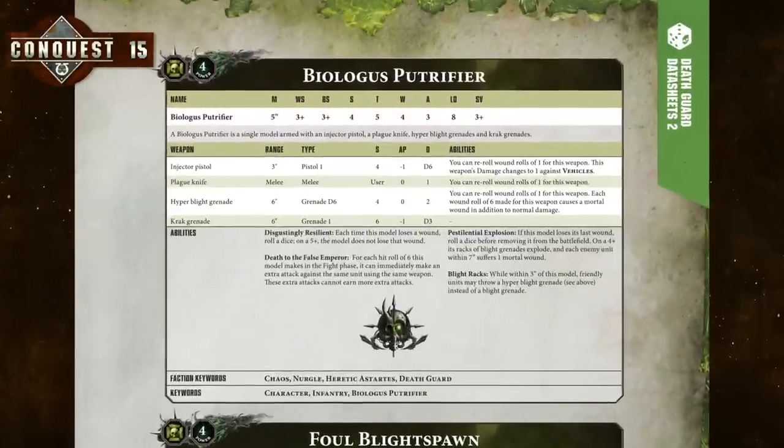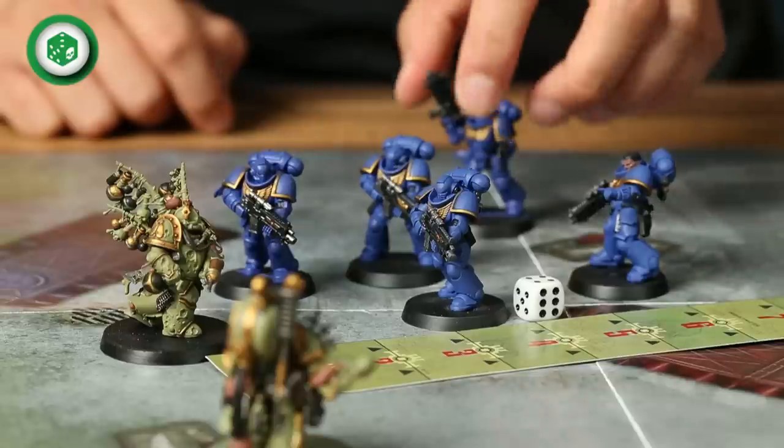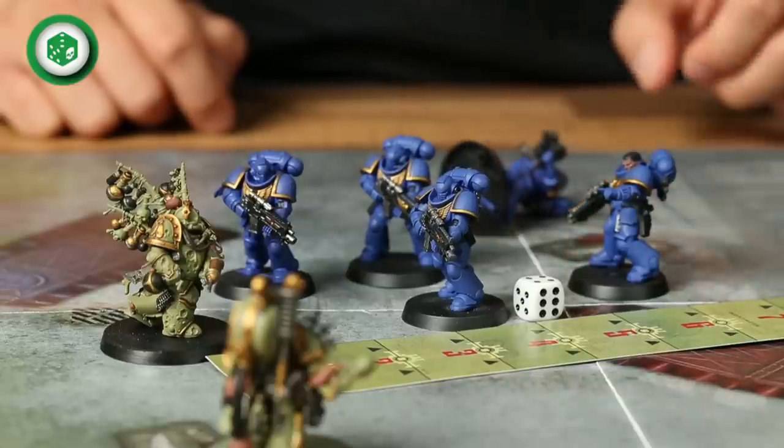The Foul Blight Spawn has the Death to the False Emperor ability on his datasheet as well, making these two characters extremely deadly in close combat. Pestilential Explosion is a nasty ability unique to the Biologist Putrefire. When he loses his last wound, there's a chance his racks of grenades will detonate as he dies. To see if they do, you roll a dice.